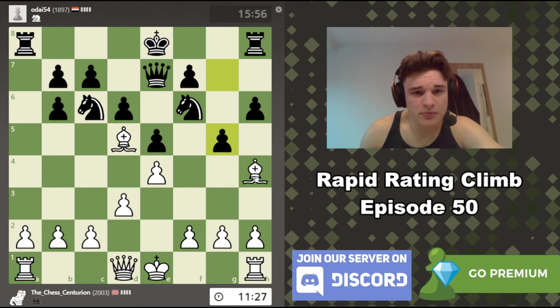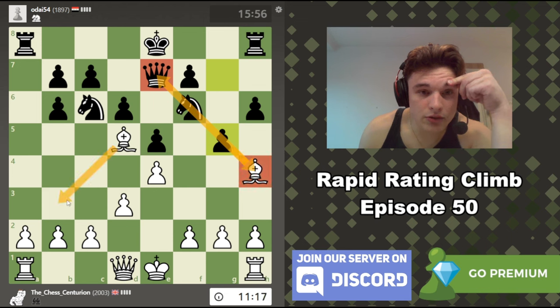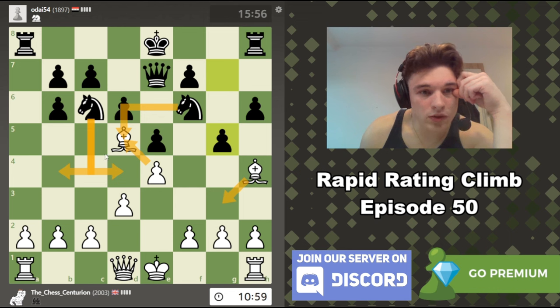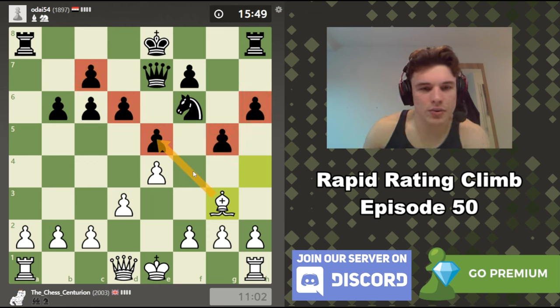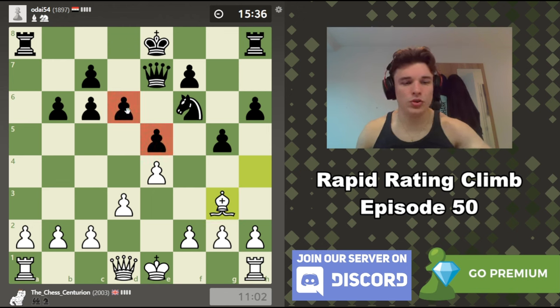My opponent could push g5. I didn't notice that during my calculation, so this pin no longer exists. My bishop is under attack so I can't retreat this bishop, and this bishop is now attacked. If I play Bg3, Nd5, exd5, Nd4 or Nb4 — if I go Bg3, Nd5, exd5, Nb4, how do I defend everything? I think I should probably take here and then drop the bishop back. This bishop is not great because my opponent has lots of pawns on dark squares, but if I can break down the structure through pawn breaks, the bishop could come alive.